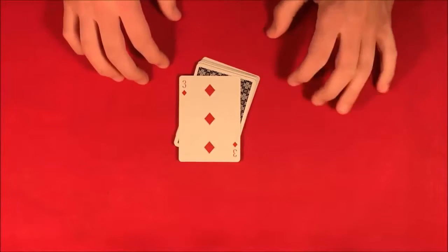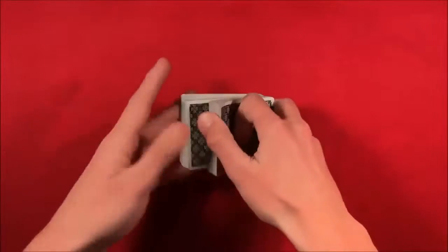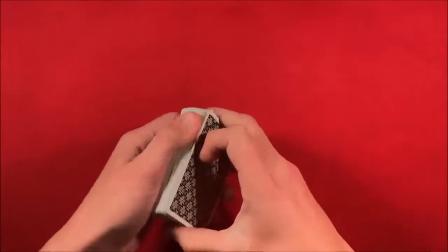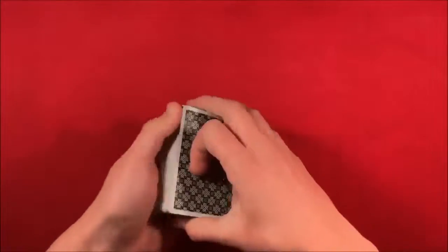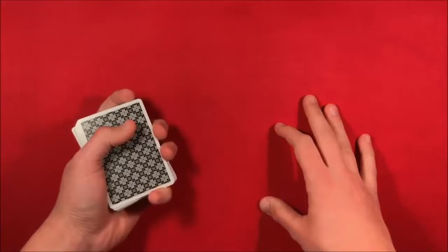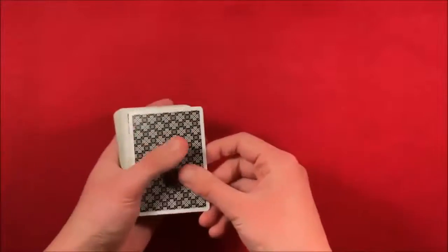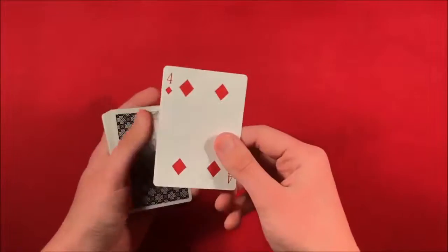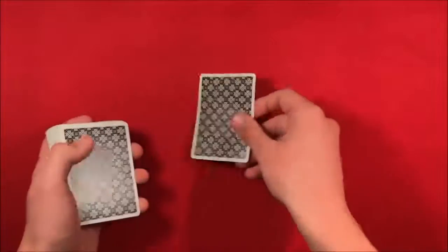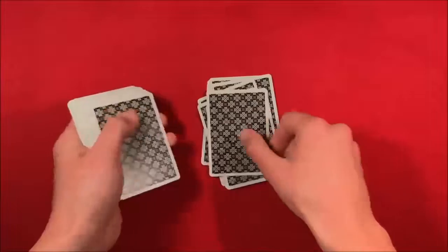If you want to do this trick, stick around for the tutorial. You can have the spectator shuffle up the deck for real — you can even use a borrowed deck — so this is a completely impromptu trick with no setup. The spectator picks any number of cards, let's say 13. What you can do is remember the top card — in this case the four of diamonds — or you can use what I did in the performance.